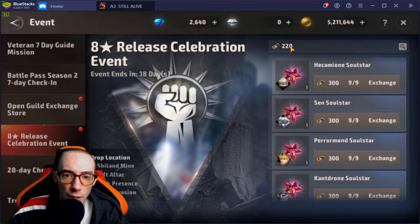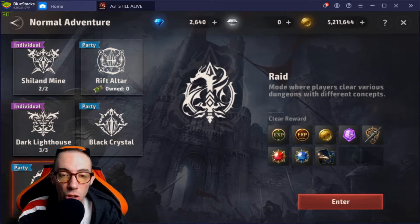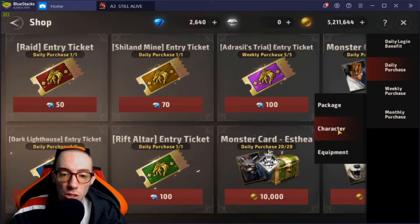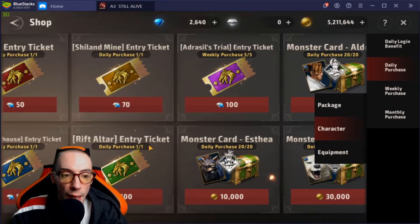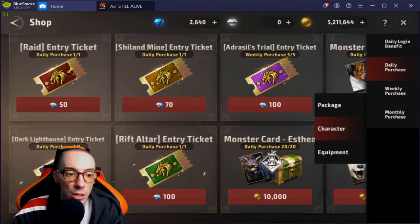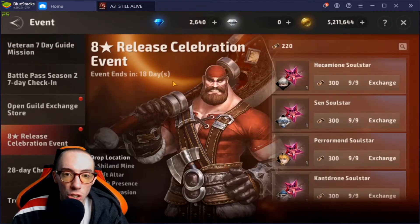The release celebration event is really good — quick tip for this: you're going to get tickets from the Shill and Mine, Rift Altar, Dark Presence, and Dark Invasion. You have two free ones every day. Don't forget that you can go into the store and buy an extra ticket. It's under daily purchases — the Shill and Mine for 70 and the Rift Altar as well. I would highly suggest using your diamonds to get those extra tickets so you can get more celebration event tickets.